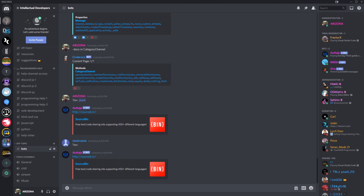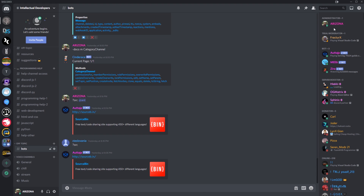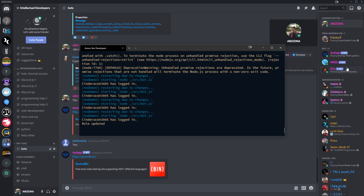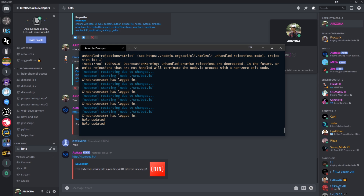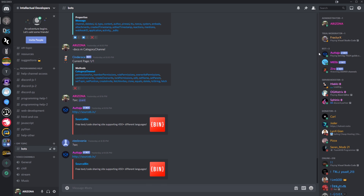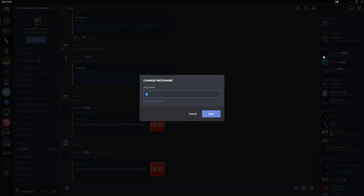Let's give myself a role — you'll see it logs 'role updated.' Now let's remove that role — it logs again. In the first case, old member had one role and new member had two. In the second case, old member had two and new member had one. Now let's change our nickname just to show this will not trigger on a nickname update. See, it does not trigger when we change our nickname, which is good.